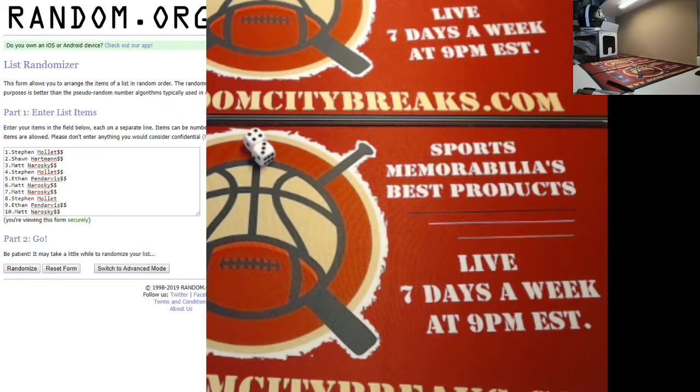Alright, so on the left side of the screen we have all of our folks who participated, to the spots they picked — this was pick your spot. We've got Steven in the 1, Sean in the 2, Matt in the 3, Steven in the 4, Ethan in the 5, Matt in the 6, Steven in the 8, Ethan in the 9, and Matt in the 10.